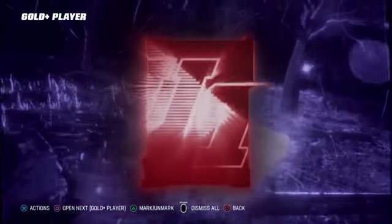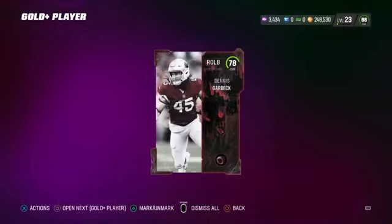For our last pack, we got a 78 overall that sells for 3,000 coins — profit. This bundle was looking great for us.